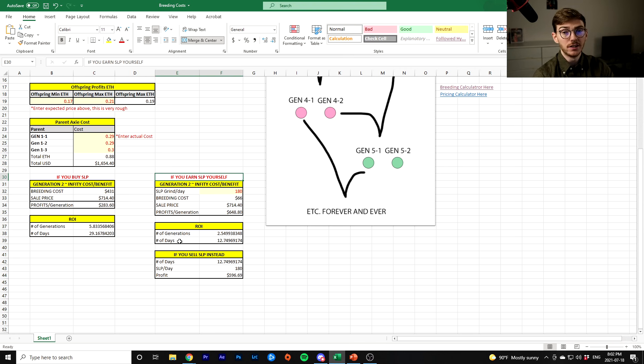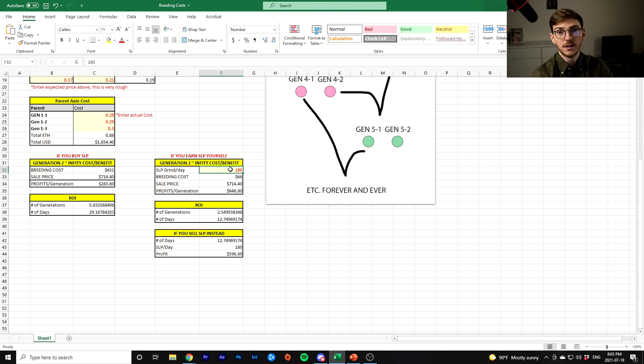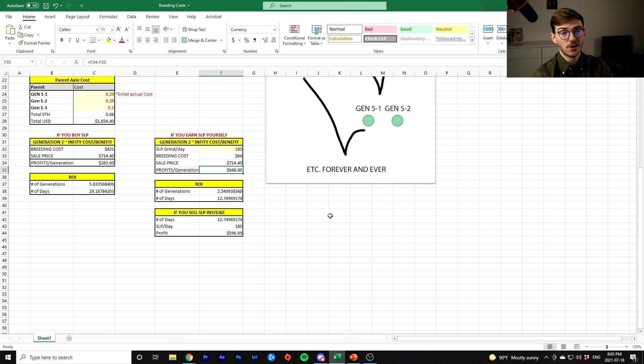Now, if you earn SLP yourself — so if you already have three Axies or you have a way of generating SLP through scholarships, or you're playing the game with some of these Axies — and you grind 180 SLP a day, which is the minimum you need. You need 900 SLP each time you do this. If you divide that by five days, that's 180 SLP — that should be your daily grinding goal. That makes your breeding cost just $66, which is basically the cost of getting AXS tokens. And your sale price stays the same, so now you're making $650 each time you sell. With that, it's only going to take you 2.5 generations and basically 13 days to get back your return on investment. That's a pretty great return on investment — 13 days. Even 30 days is pretty insane if this game continues like it's going.